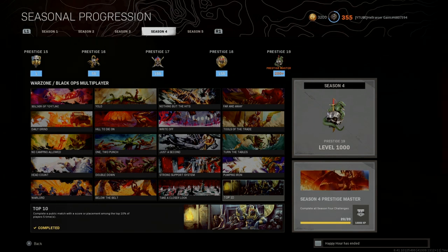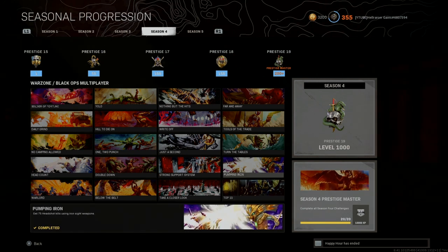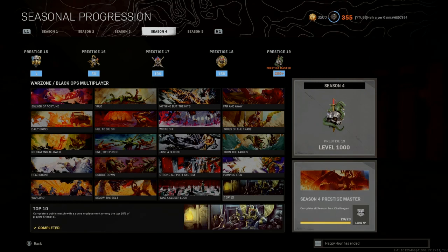Last but not least: complete a public match with a score placement among the top 10 players, five times. This was actually the fastest one I got — by the time I leveled up and unlocked it, I completed it in the same game. I played Plunder going for the win and got five wins in a row, no problem.